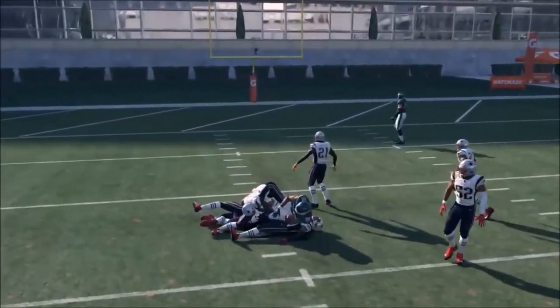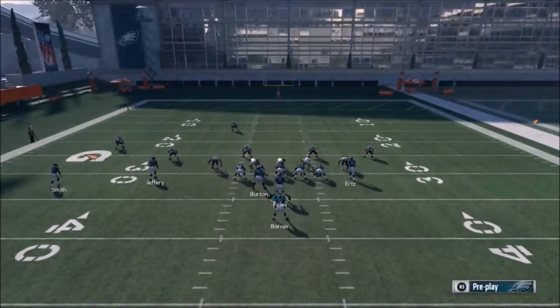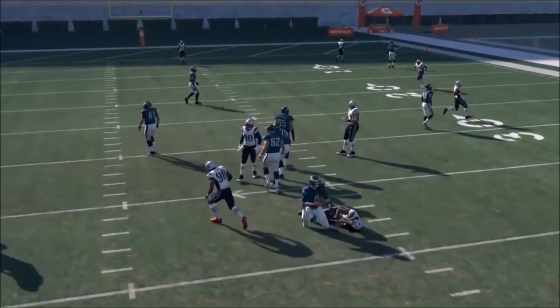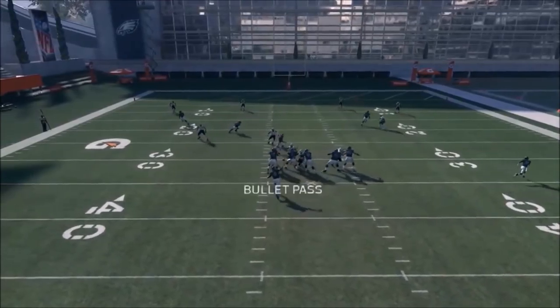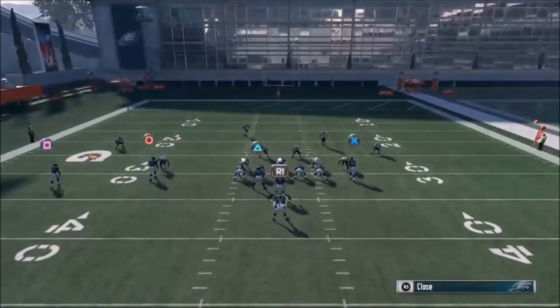That drag route pulls the linebacker away. Against a user you're basically going to throw to the drag, but against the computer the read is Burton. Even when I got sacked there, you can see how he reacted to the drag. Watch that computer linebacker — he basically bails for the drag and it creates that window for Burton. It's a really easy pass setup.